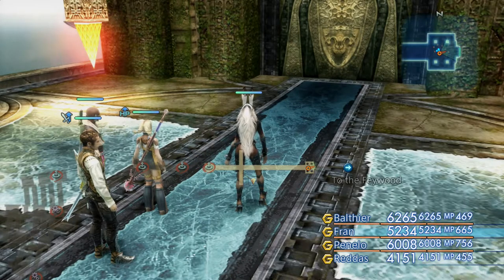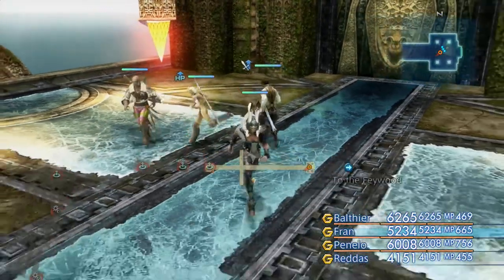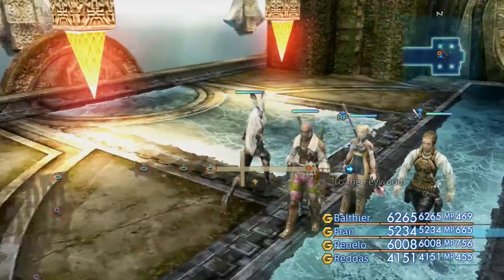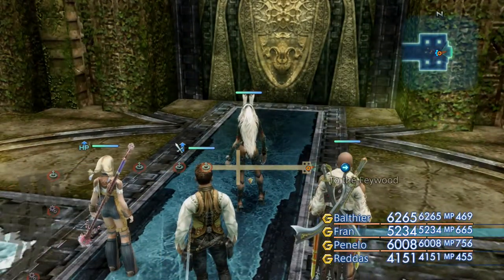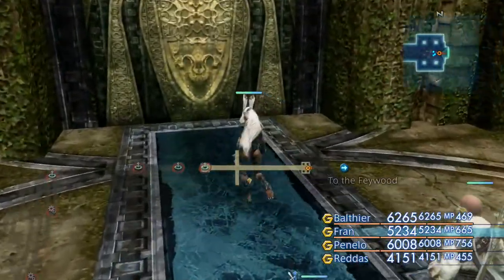Greetings ladies and gentlemen, Fuzzfinger here, and it's been a few days since we've done any of the rare fiends for the Hunt Club quest, so I thought we'd get on with another two today. The plan is we're going to be taking on Dreadguard and Nazanir, so hopefully this is going to help you. I'm going to show you where the monsters themselves are and of course how to spawn them, so hit the like button if you enjoy watching and we'll get on with today's show.